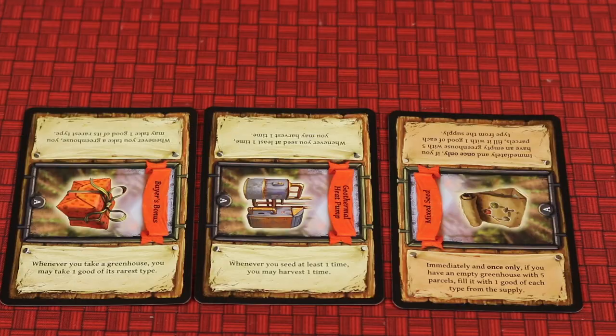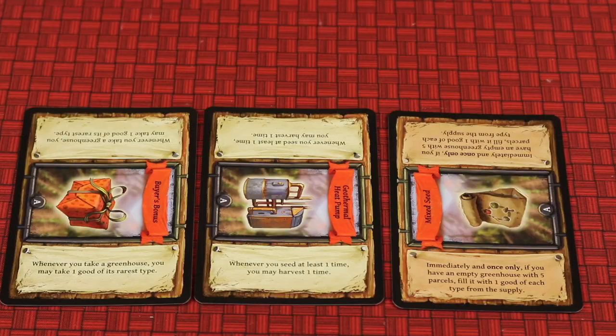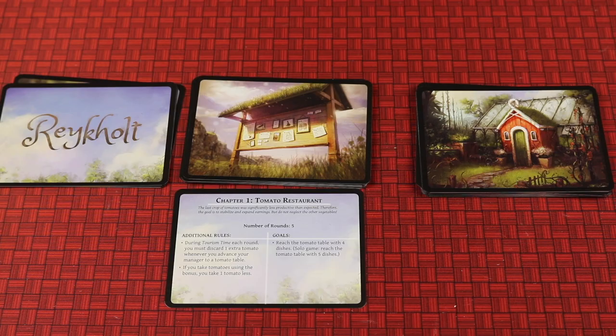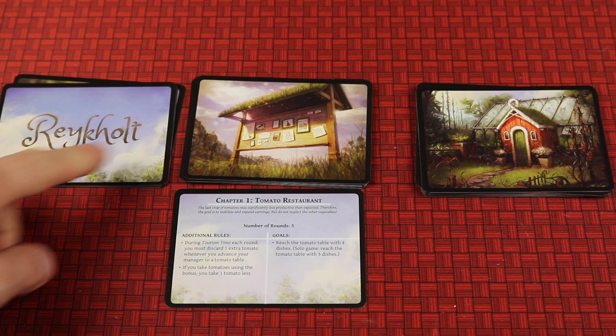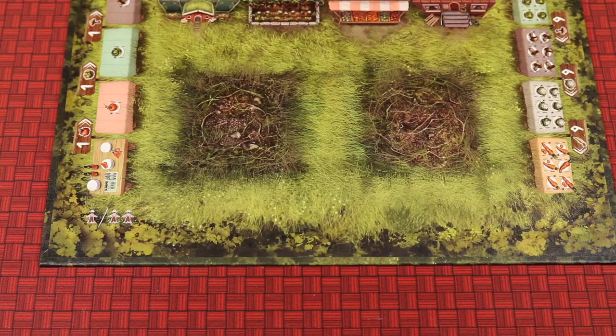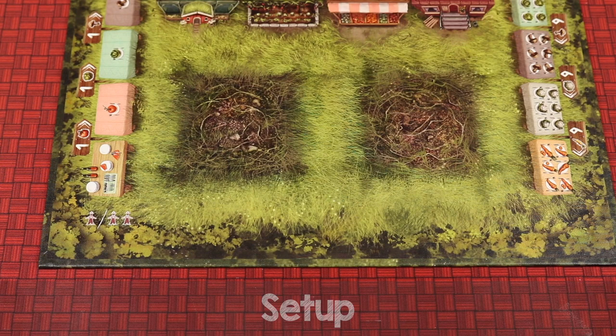There are plenty of action spots to choose from, and there are different service cards that give you different abilities. You can play with different sets each game for great replayability. There's also a solo variant and a story mode with certain scenarios with different rules, goals, and new event cards. I'm going to go over how to set up the game for two to four players. At the end of this video I'll go over solo setup. If you're playing solo, still watch the whole game because many of the rules are the same.